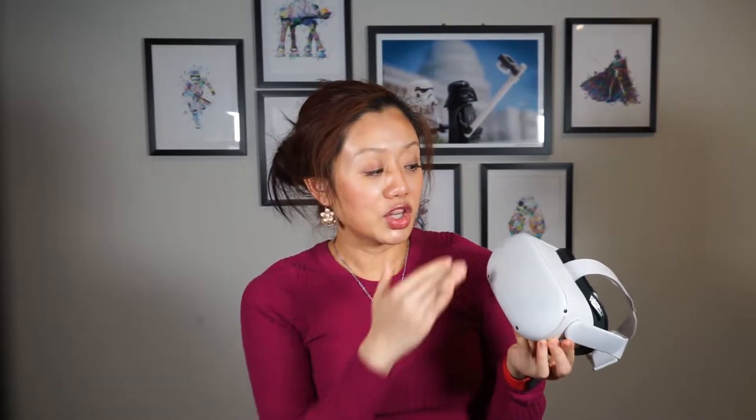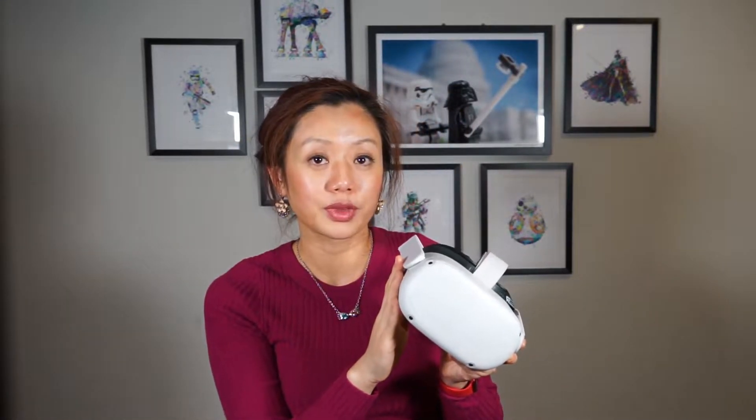It also features hand tracking. Check out all these front cameras, which provide the pass-through view — so in case you want to check your surroundings quickly while in the immersive experience, you can simply tap on the side. The only downside compared to the Quest 1 is that they changed from OLED to LCD, so blacks aren't as deep anymore.